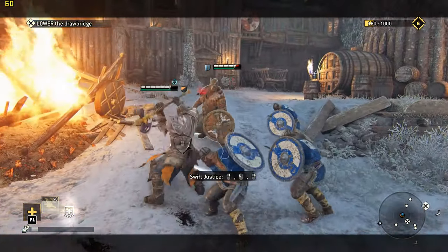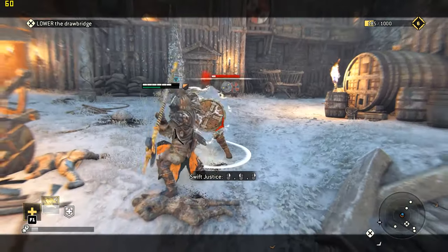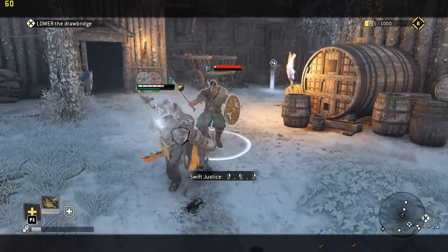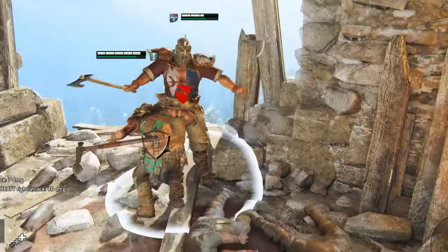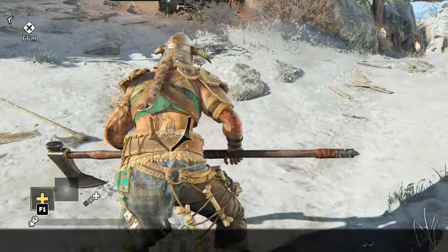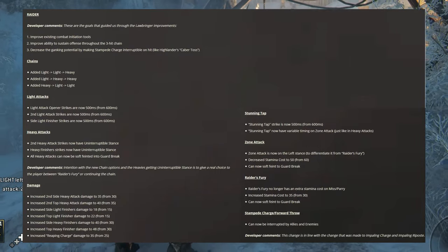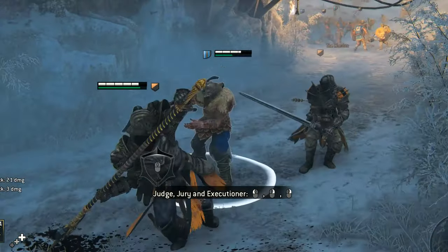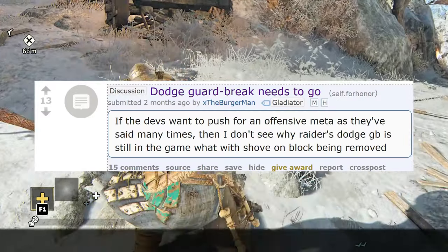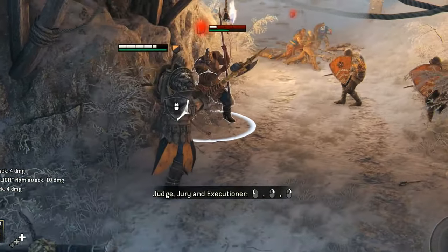Some might argue the campaign isn't worth fighting since the story is not particularly memorable. We still think it's worth preserving because the missions that once served as a glorified tutorial are now a valuable time capsule, preserving old mechanics that have long been removed by reworks. Raider guard-breaking immediately after dodging and Lawbringer shoving his opponent after blocking are just two examples. These combos were exclusive to those heroes and set them apart; their removal has stripped these characters of their individuality.